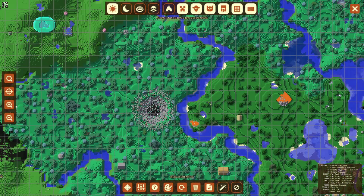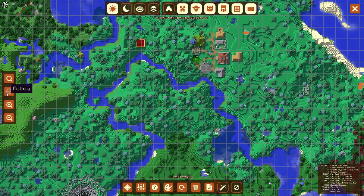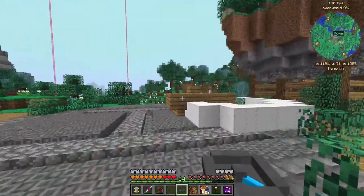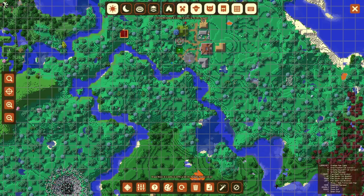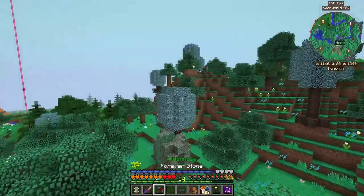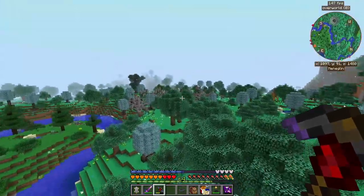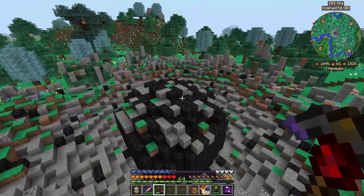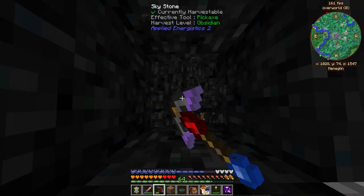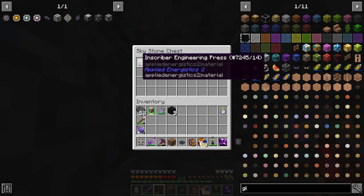This is something that is hard to miss if you have a map mod — this right here is a meteor above ground and we should be able to find it. It's just right over here. We can start mining — these meteors are just all over the place. You want to go right to the middle and start mining down, and right here is the chest.